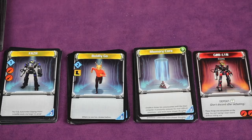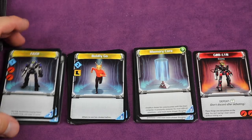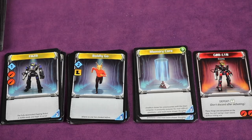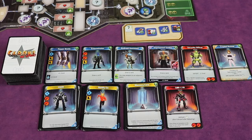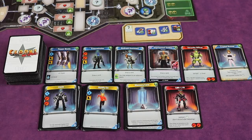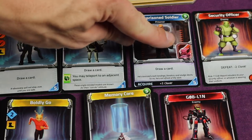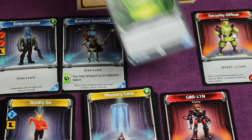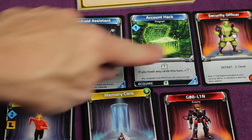Next, go through the deck and pull all gold-bannered cards. There are three types: Phaser, Boldly Go, and Memory Core — sort them into like piles. These are used every game. There's also one red Goblin card — set it aside; it's also used every game. Shuffle all remaining cards to form the draw deck, then reveal the top six to create the adventure row. If any of those six cards has a boss attack icon, remove all such cards, shuffle them back in, and replace them. Keep doing this until no adventure row cards have the boss attack icon.